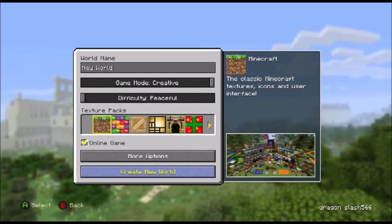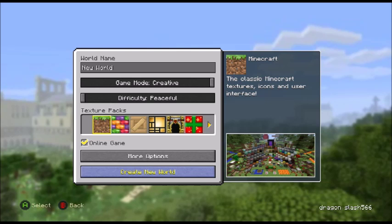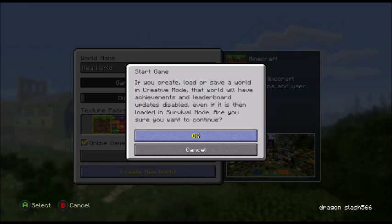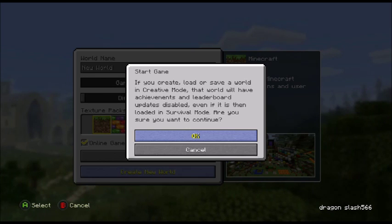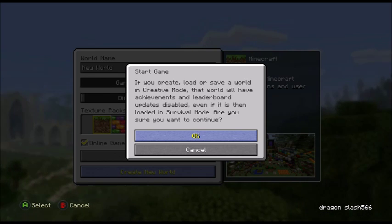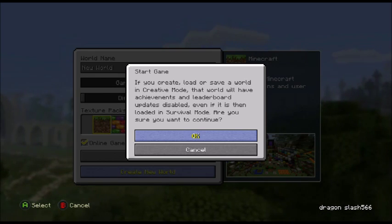I'm on Xbox One right now, just clicked create world so it's loading up. Basically what this is, it's just to trap and capture zombie villagers, or really any mob as long as you can lead it into something.